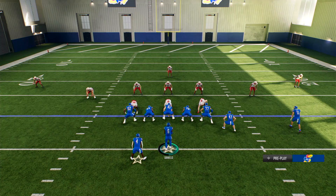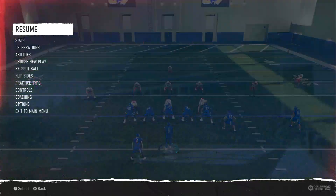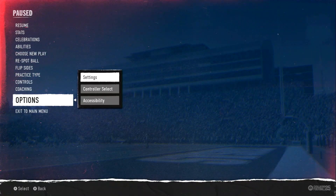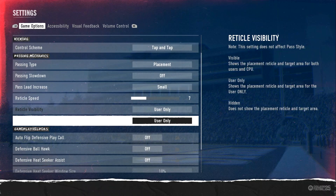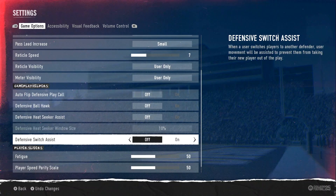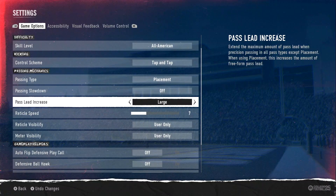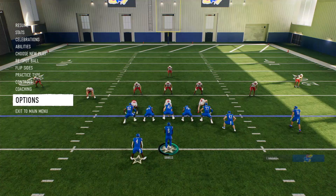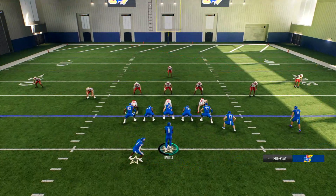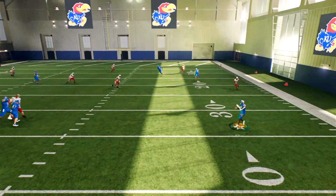College Football 25 — what is the best way to pass? What are the best pass settings? They've updated the game some. I always had the passing on Classic. I don't know, it seems like sometimes there's a lot of overthrows or underthrows on Classic. The leading is very bad.